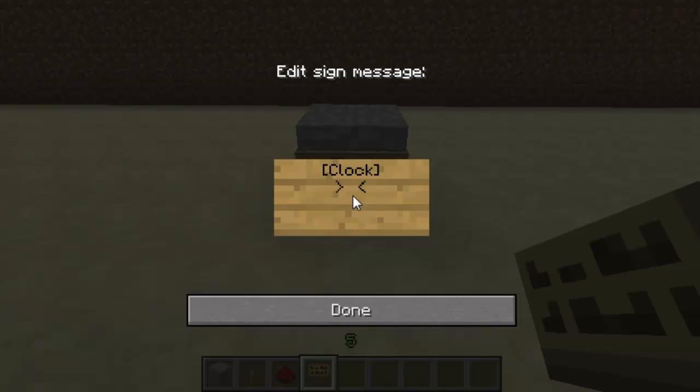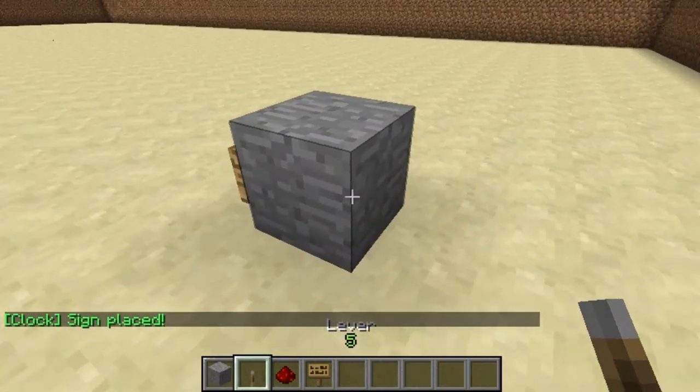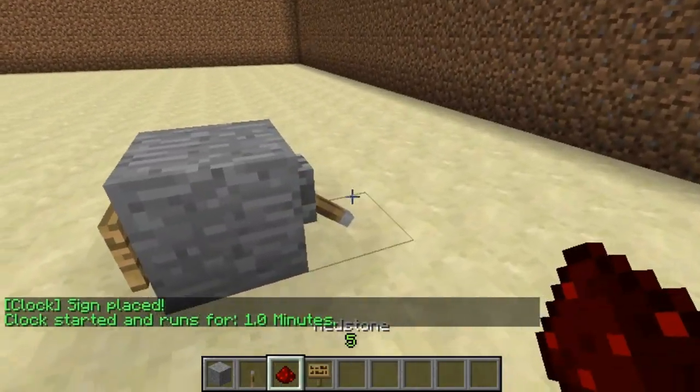You do 'clock' as the first line, and then the time in minutes on the second line. So this is a one minute clock. You then go to the back and place a lever, then all you do is right click the sign and you see it runs for one minute.